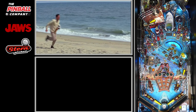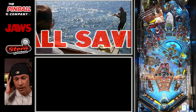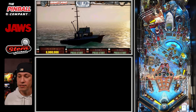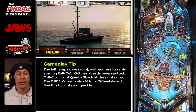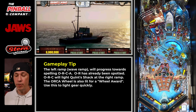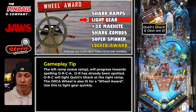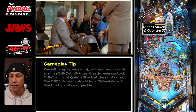First things first, you can always plunge for a skill shot. I happen to hit that skill shot and I'm okay with letting it go because I'm on a premium. I have two options: I can either keep short plunging to try to hit a quick shot to light my gear, or get a ball on a flipper, hit the wave ramp, and collect my first wheel award. What I like to do is light gear.